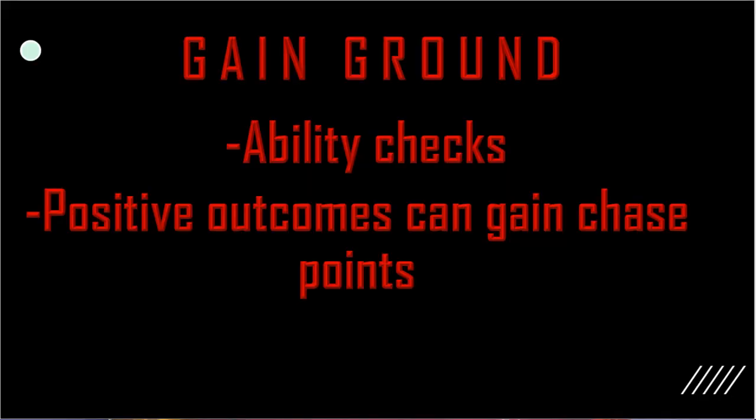Gain ground. The gain ground action is your chance to gain a leg up, metaphorically speaking. Involving an ability contest, this is where you either play the villain, making things tougher for your opponents, or the hero, making it easier for your team. If you win the contest, your team gains a chase point. If you fail spectacularly, the opponent gets a chase point. In the event of a tie, everyone gets, well, nothing. It's a harsh world after all.